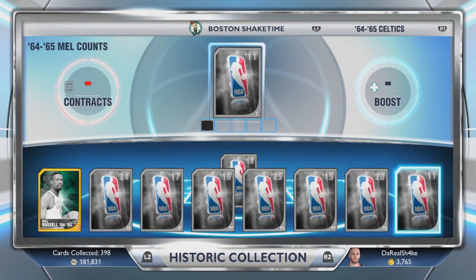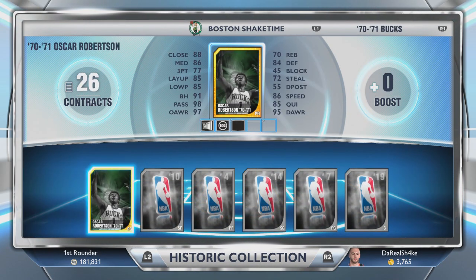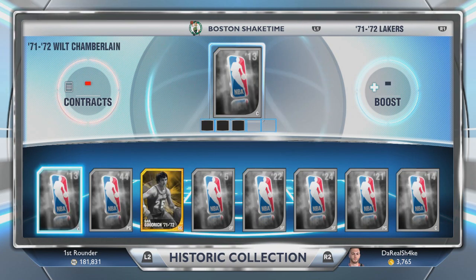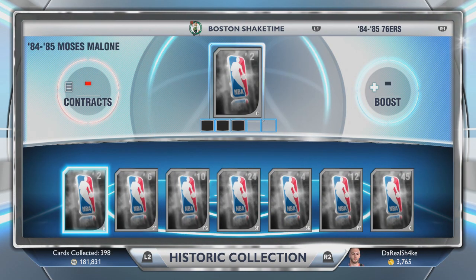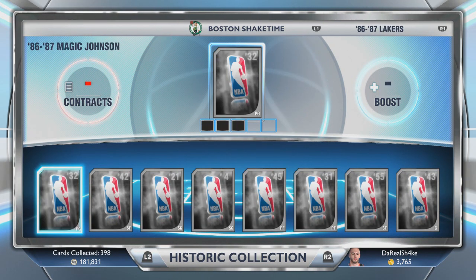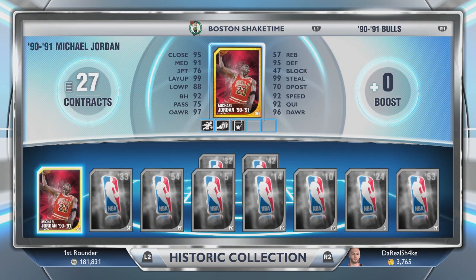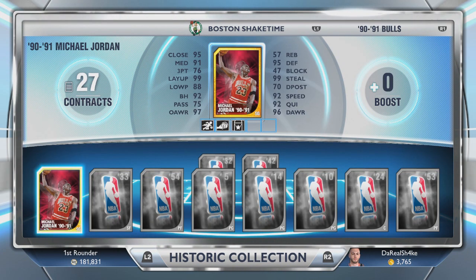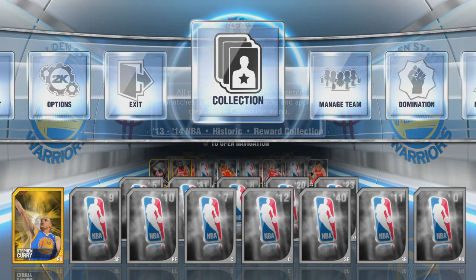Here are the collection players — pretty much it's Bill Russell, where you had to collect all the players to get him, and Elgin Baylor, Oscar Robertson, players like that. I don't have all these collections done, only a few, but I'm pretty sure they're going to be re-looping through the historic packs so hopefully I can go back, do the ones I didn't do, finish up the ones I haven't finished, and get a Diamond Michael Jordan.